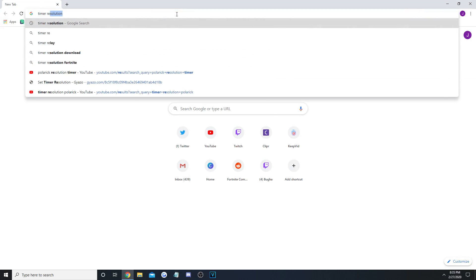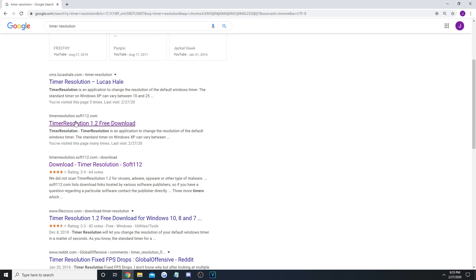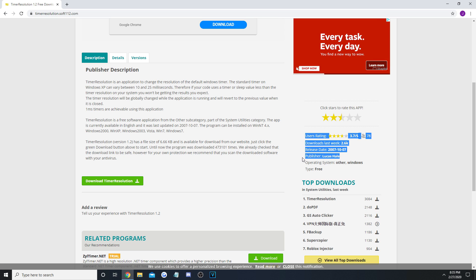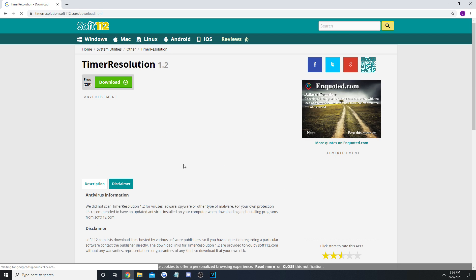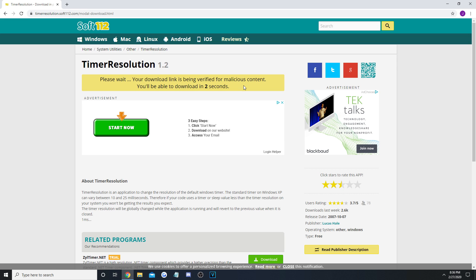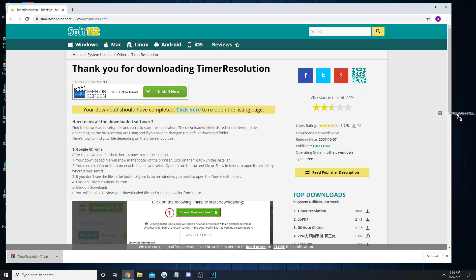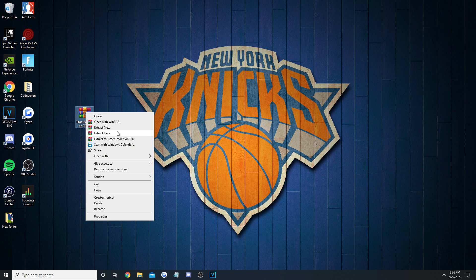What you want to do is type Timer Resolution into Google, and go to the second website, which should be soft112.com. The site should look like this, and the download should be published by a guy named Lucas Hale on October 7th. Go and press the green download link at the bottom, and then press the green zip button at the top. One more page should pop up that says it finished scanning the file, so again click the green button, and the file should finally download. Once the download completes, drag it onto your desktop, right click on it, and click Extract Here.